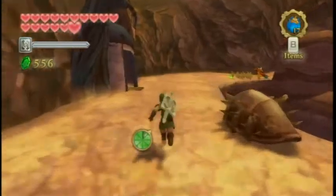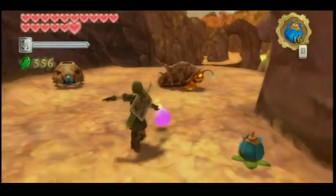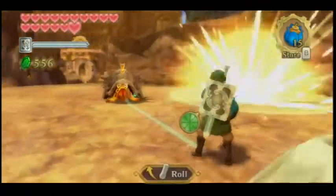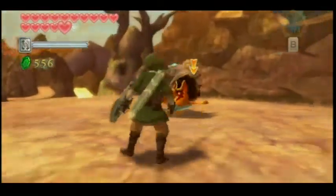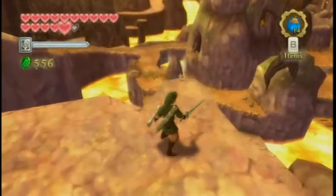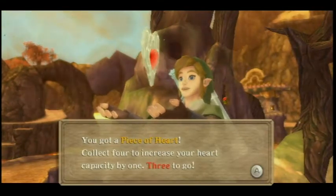The reason I'm all the way over here is because we missed a... We should wait until he starts breathing fire - there we go, throw, death, stab. That's how you kill him. So I discovered that we forgot a heart piece, and there it is. Last time we were here I neglected to pick it up. You got a piece of heart - collect four to increase your heart capacity by one. Three to go.